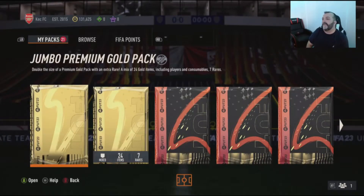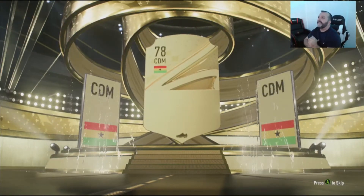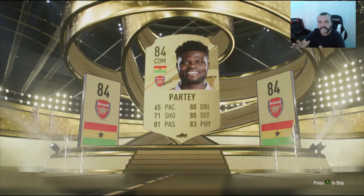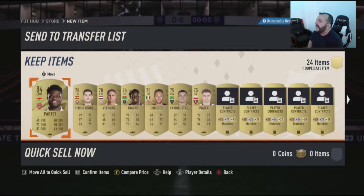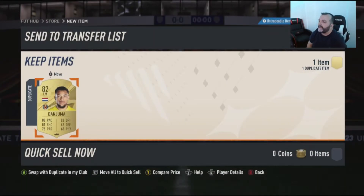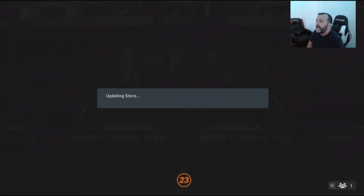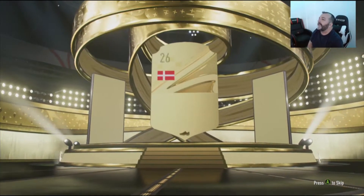Here we go, let's go with this one first. Come on EA, give me something decent. Okay — decent, good start guys! Let's pick another one, store everything. Juma is actually not bad — decent cut. Let's go with this 24/7 pack, I call it that.